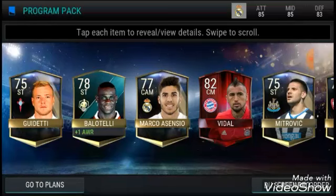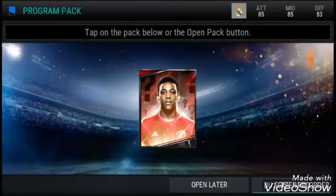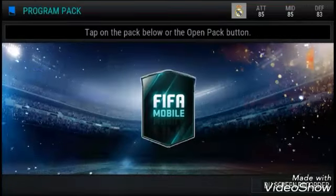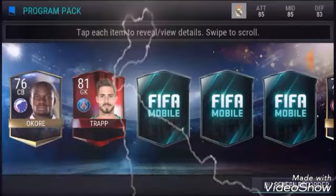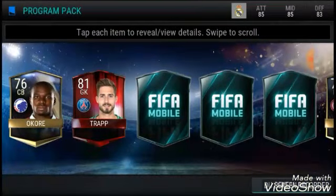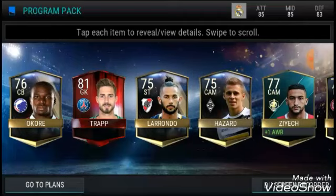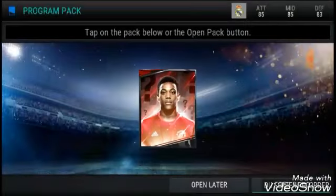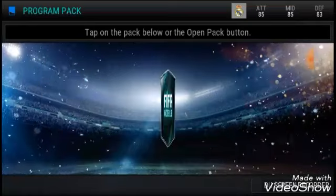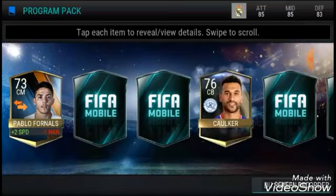Let's go into the second pack — an 81 goalkeeper. We get another elite, there's our program player, and not much else in this pack, but we do get another elite. Let's see what we get in this next pack — there's a program player, plus two speed.